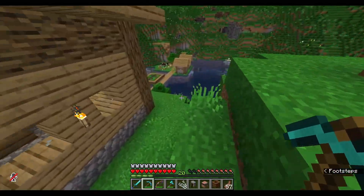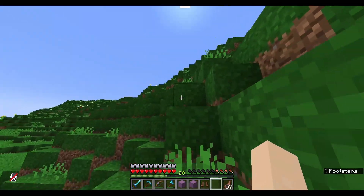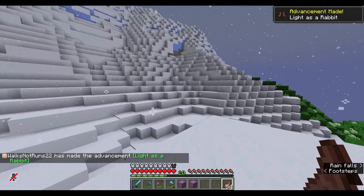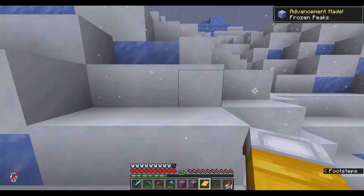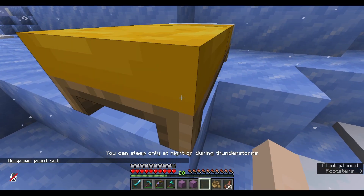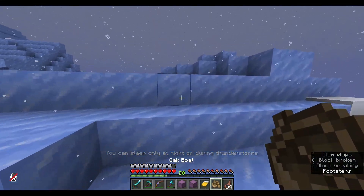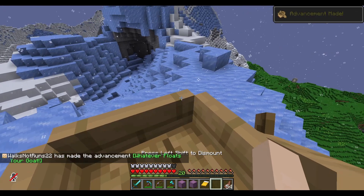I gotta get my stuff. I'm going to continue heading west — we're still looking for an ocean. To the top we go. I see the snow. To find a goat — I think they're up here. I just made some leather boots so we can walk on the snow too. Light as a feather. Advancement made. I see a goat! Guess what that means — a boat. A goat in a boat. Advancement made.